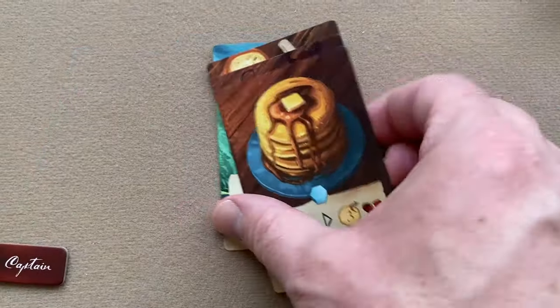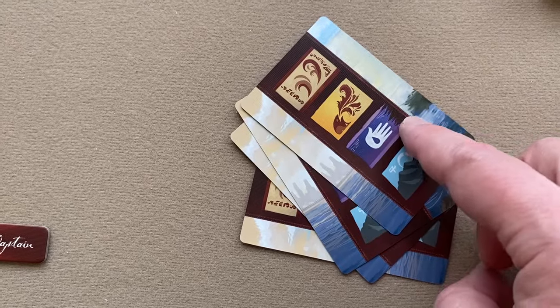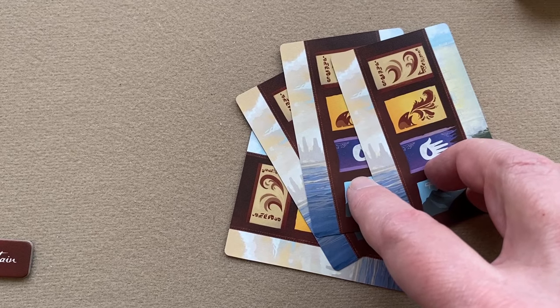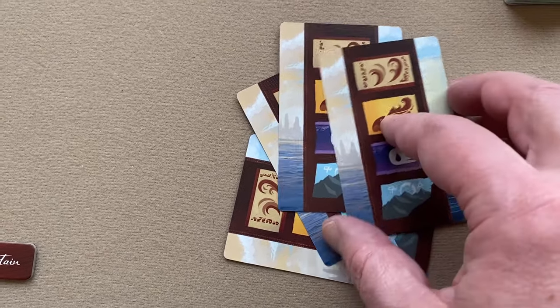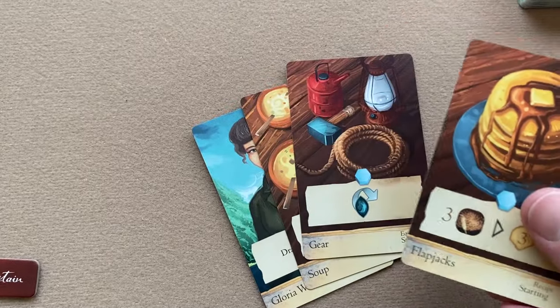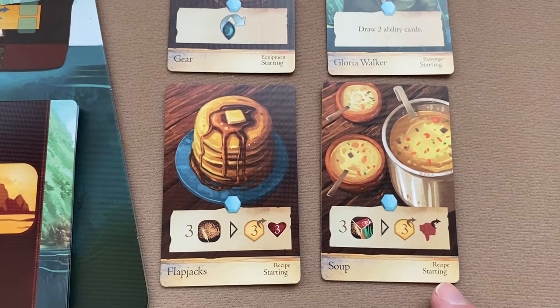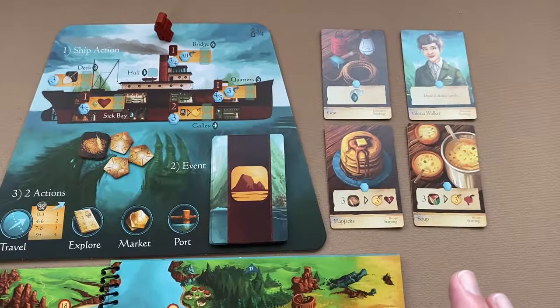Find your starting adventure cards in the market deck. They have the same back as the market deck and they are Gloria, Soup Gear, and Flapjacks. You'll see they say 'starting' on them; just place those somewhere near the ship board.